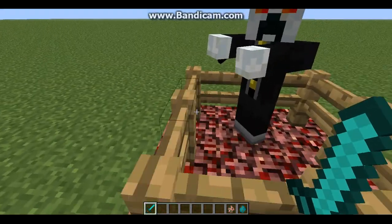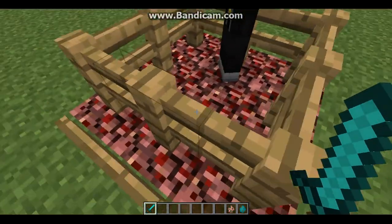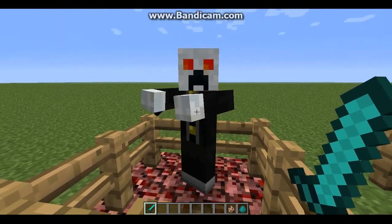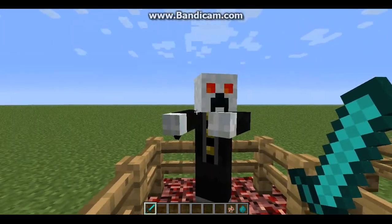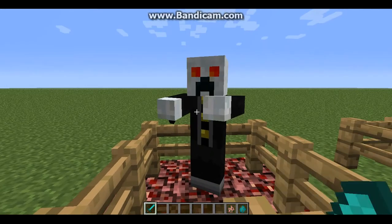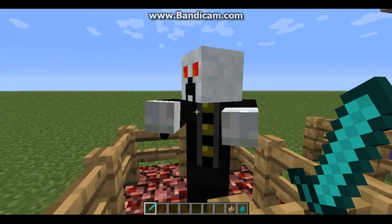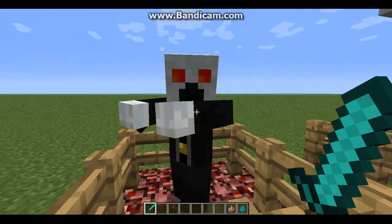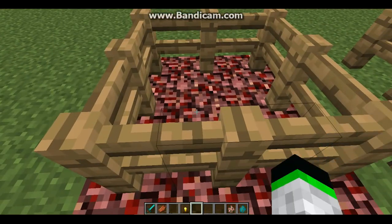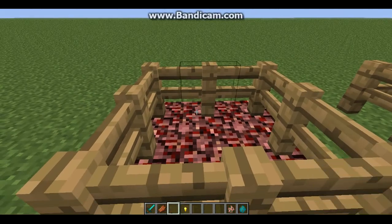If you can guess, the character standing on the Nether racket is a pig zombie. Because when you go into the Nether, you'll see the pig zombies, you'll see Israfel everywhere. And if you hear them, you know it's a pig zombie. And there's a gold nugget and a bit of flesh as drops.